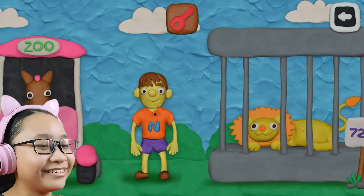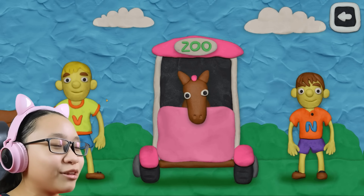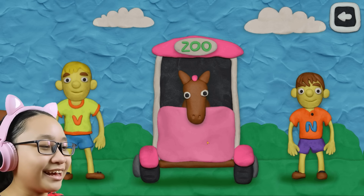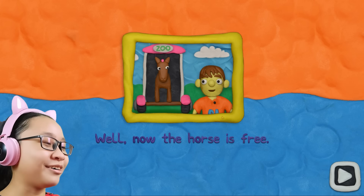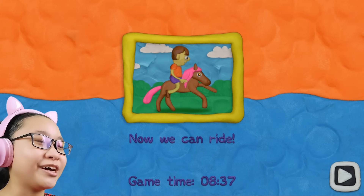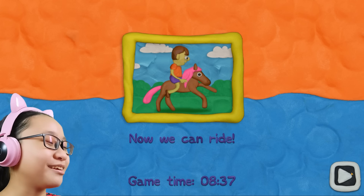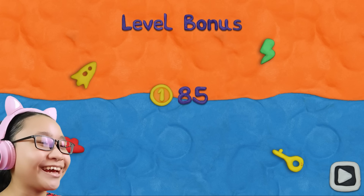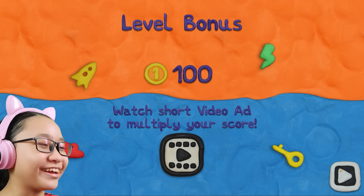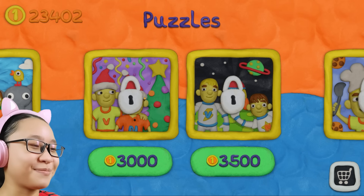There we go - now let's unlock it! Now you two can ride the horse - you better thank me! The horse is free, now we can ride! That explains the pink thing on its head - the mane is pink! How many coins do I get? Only a hundred? I deserve more than a hundred! The next puzzle is a Christmas one - we'll wait for Christmas.